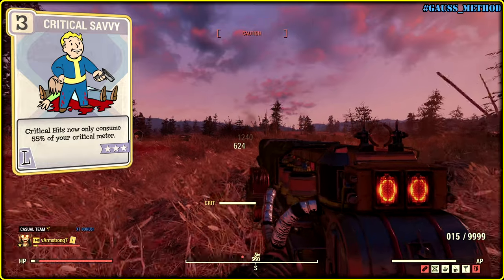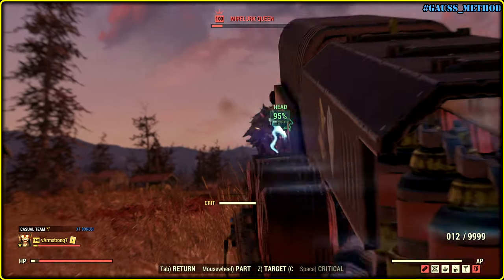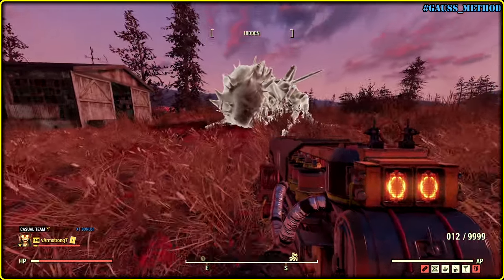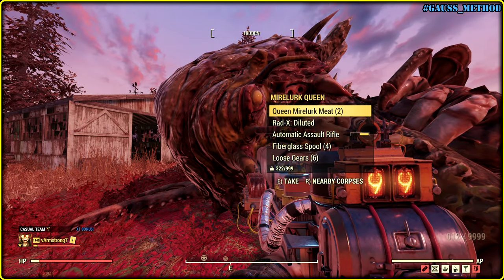Remember to have Critical Savvy plus 33 luck to make every second shot critical. She will die if you can actually hit her. And obviously you don't need to farm ammo because mobs will drop enough to feed your Gauss rifle.